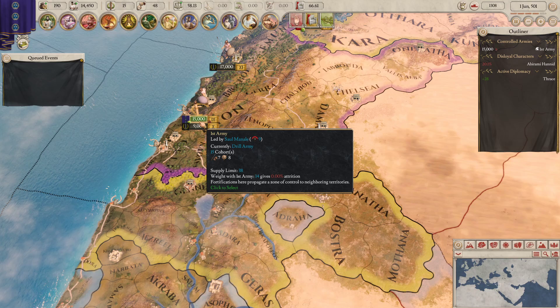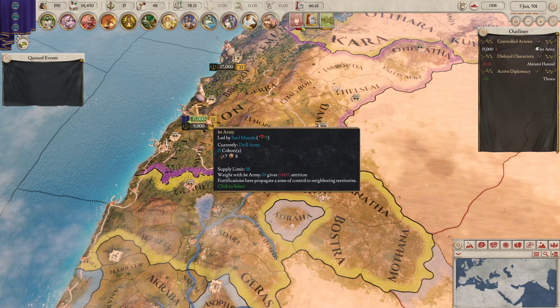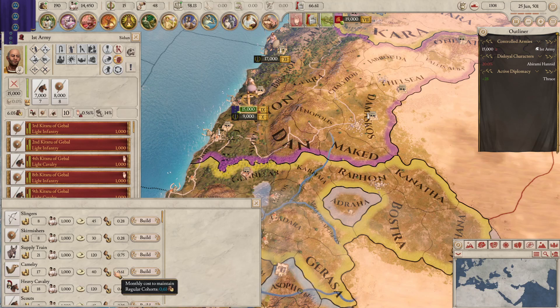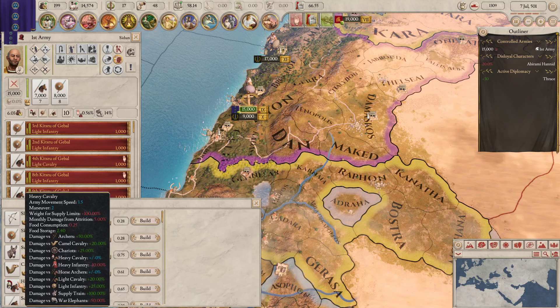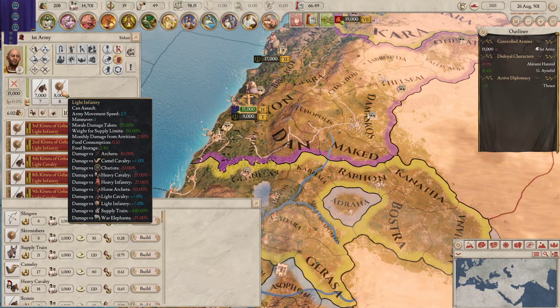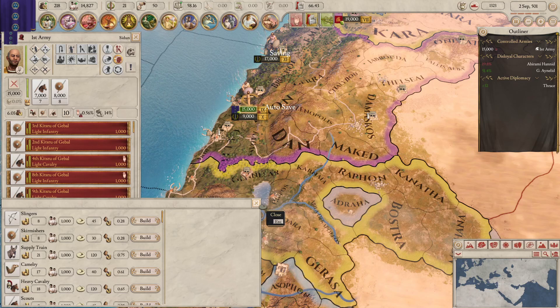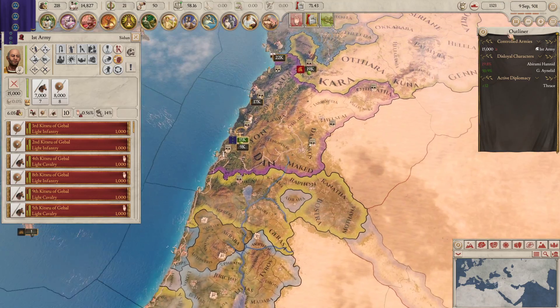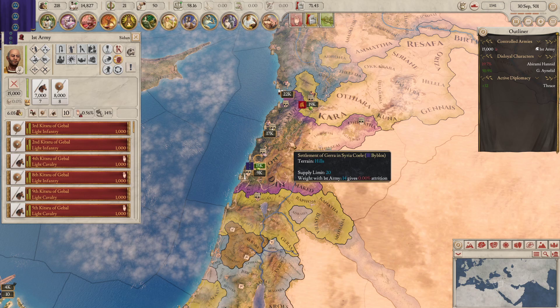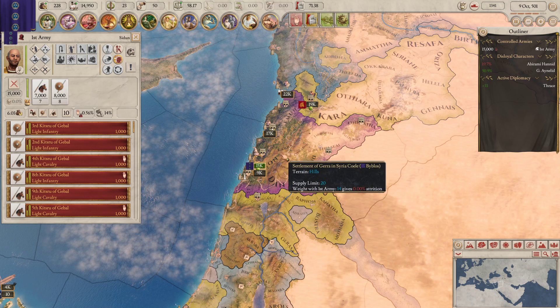I'd probably like to include some heavy cav in this army. I think we do have horses — if I go to recruit army here, yeah, we can definitely get a bit of heavy cav. I really want to get a couple of units of heavy cav to use as the first line, because heavy cav does a lot of damage against archers, chariots, light infantry, and light cav. The AI tends to put archers as his first line, so I think four units of heavy cav starting out would be quite useful. Then the second line would be light infantry, and the flanking units will be cav. I'd like heavy infantry but it would cost too much to maintain — we don't have any iron, so we need to get some iron to be able to do that.